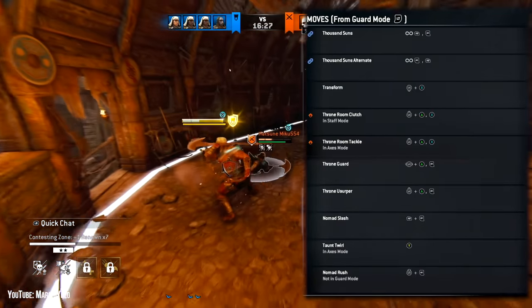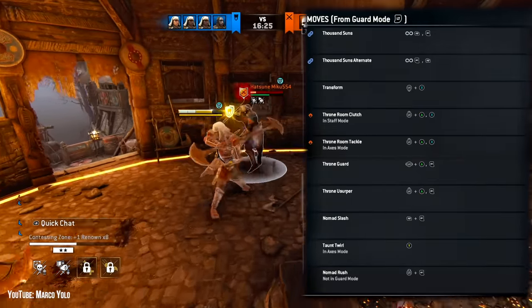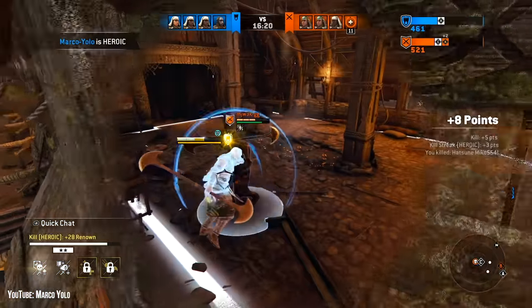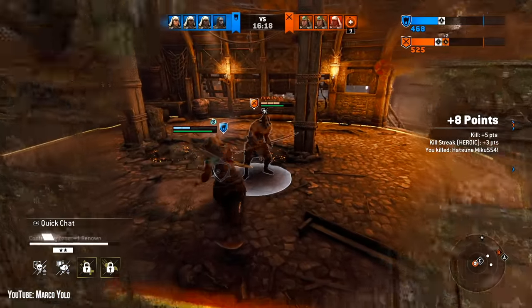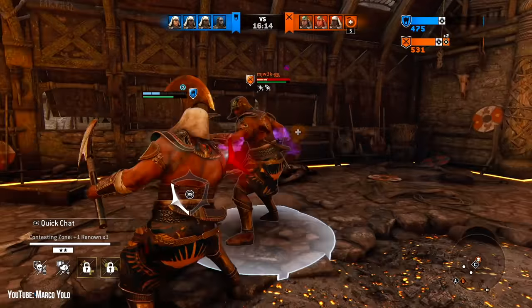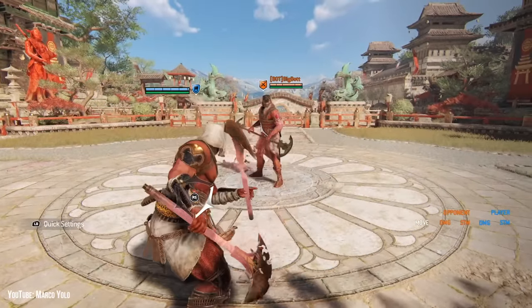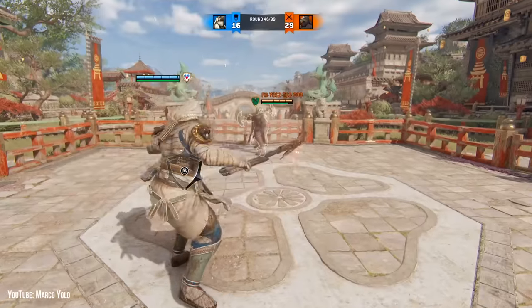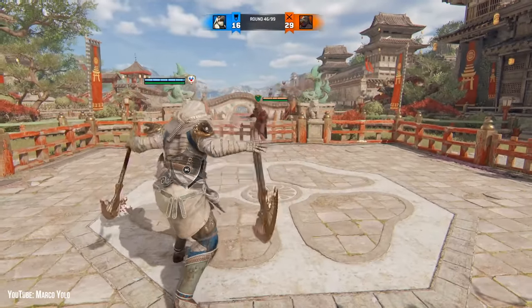Thankfully, to keep things simple, your chains are the same whether you're in Staff or Axe Mode, so you don't need to memorize two different lists of button combos for one hero. You change stances by moving back and hitting Guard Break. You can also transform to cancel the recovery of any attack or parry. You can even do it as soon as you lock on, so there's no awkward pause between locking on and swapping stances. However, unlocking or executing will force you back to Staff Mode.